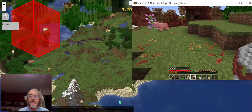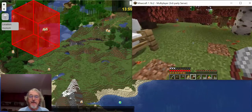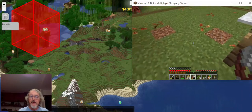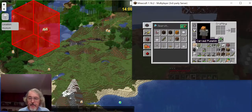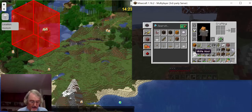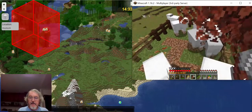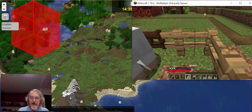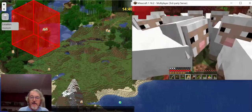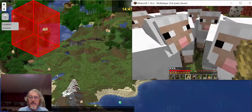I brought these guys over here from one of my other homes. I made a little piece of carpet up here. If you put two wools together like this, it makes a carpet. And if you put the carpet up on top of a fence post, you can easily jump over it. So I make my fences with a gate — it's kind of hard to get in and out of the gate without letting sheep out.